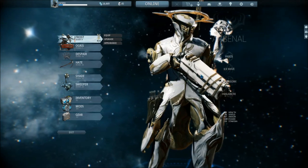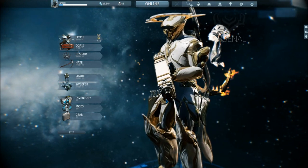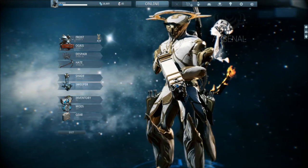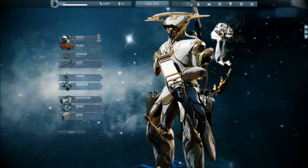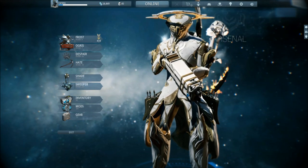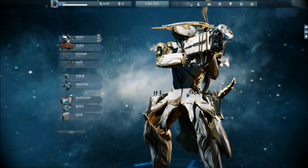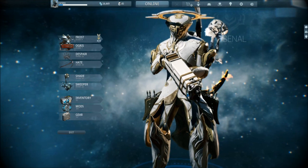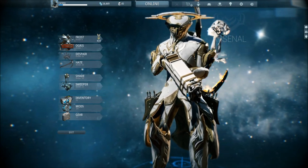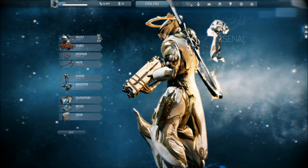Frost basically — what do you think Frost does? It freezes a lot of things. It has an ability to shoot a beam which freezes, its ultimate which freezes enemies near him and does a lot of damage, and it has the ability to make a Snow Globe — which is basically a 360-degree shield of awesome where nothing from the outside can come in. You can shoot outward but not inward. Sadly the explosions from the rocket launcher still enter, which is too bad because I thought if I had a Snow Globe and shot a rocket outside, it would not hit me — but it did.